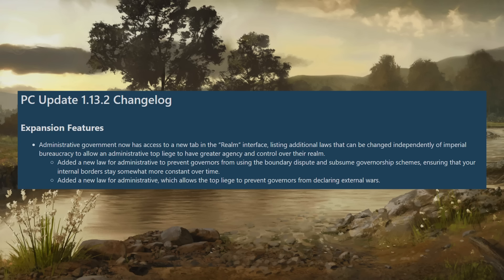The admin government now has access to a new tab in the realm interface listing additional laws that can be changed independently of the imperial bureaucracy, allowing an admin top liege to have greater agency and control over their realm. The first is a much-requested new law preventing governors from using the boundary dispute and subsume governorship schemes, ensuring internal borders stay somewhat constant. They've also added a law allowing the top liege to prevent governors from declaring external wars.